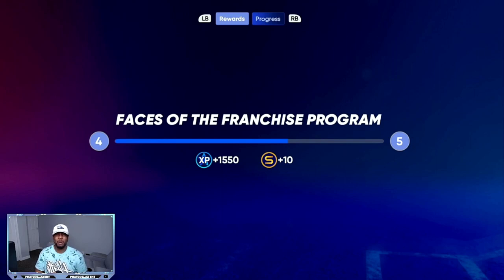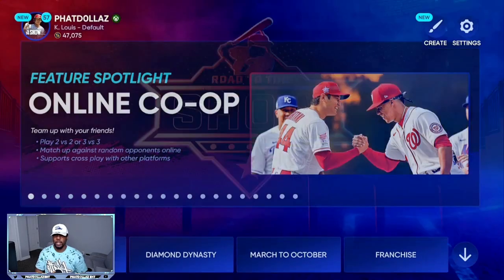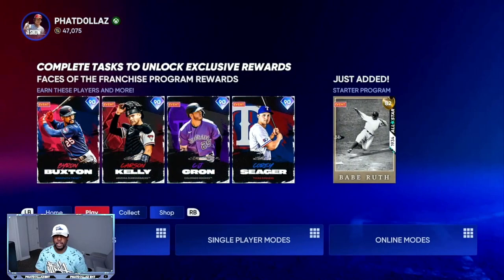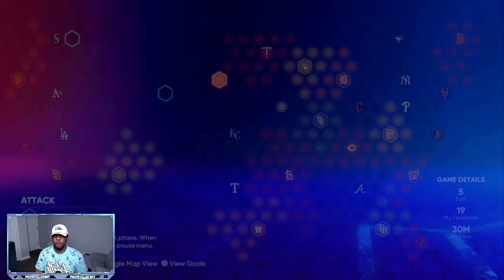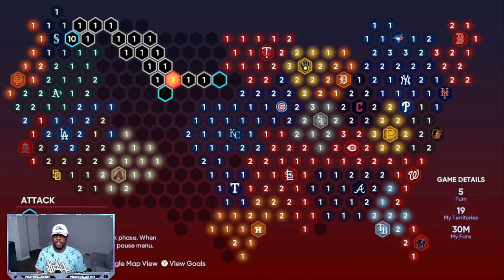In an hour, you should be able to get about 18,000 to 24,000 XP. Another way to get a whole bunch of XP is to make sure that you do the biggest conquest map. If you come to Single Player Modes and go to Conquest, this Nation of Baseball map is going to get you another 48,000 to 50,000 XP. Doing that first method mixed in with this method will get you close to about 300,000 XP in about four hours. This map takes about six and a half hours by itself to fully complete.